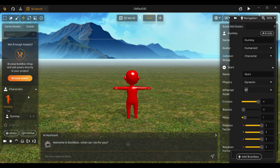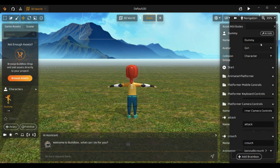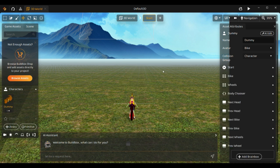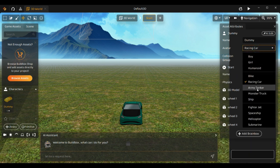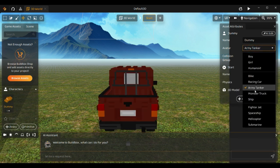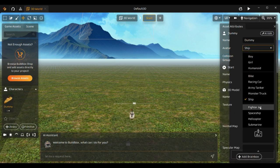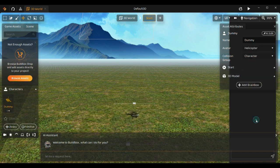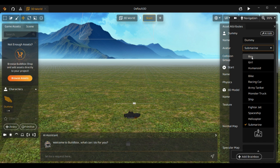Now let's play around a little bit. With the character selected, you can change it into a girl, a boy, a bike, a racing car, an army tanker, a monster truck, a ship, a fighter jet, a spaceship, a helicopter, or a submarine. I think we'll leave it as a boy.